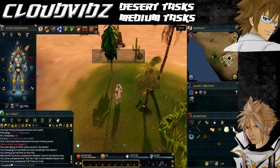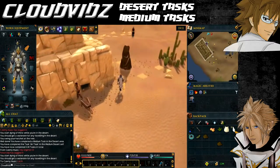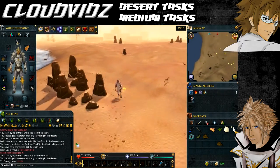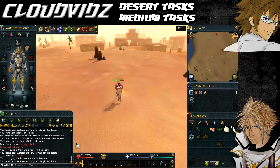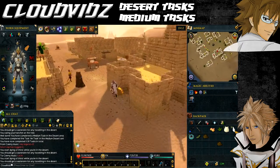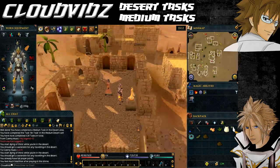The next task is 'Heathen Idol' — pray at the Elidinis statuette in Nardah. Head to the town of Nardah, which isn't far from where you are, then go pray at the statue located in the building north of Nardah. You may remember it from the Spirits of the Elid quest where you had to recover the statuette. Once you've prayed at it the task will be completed.